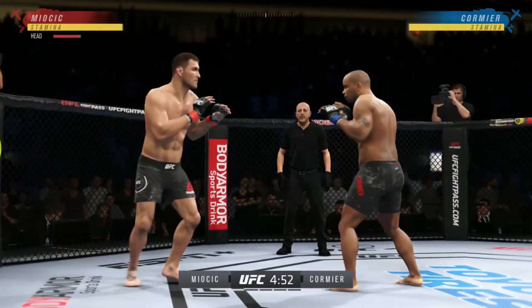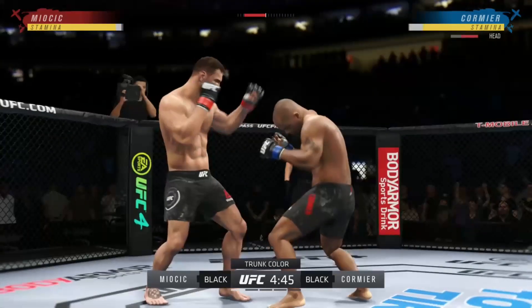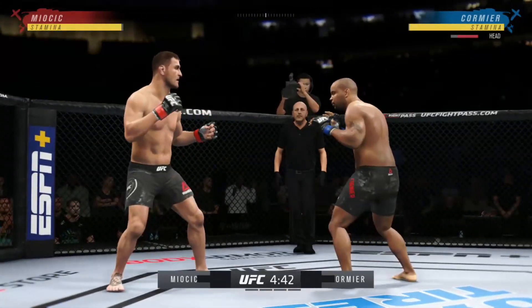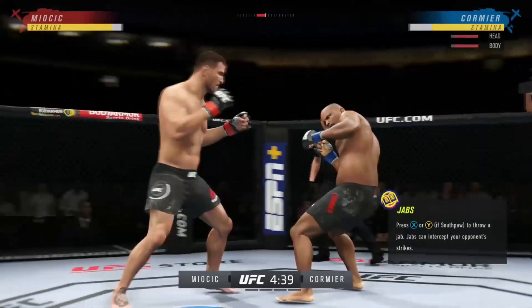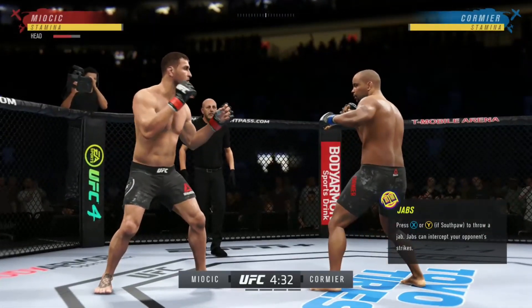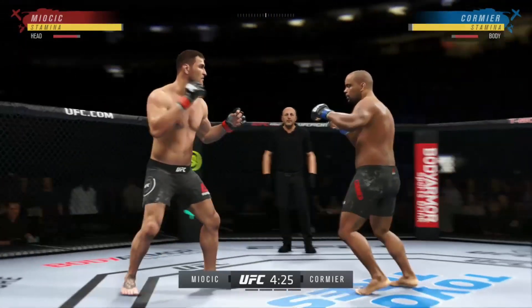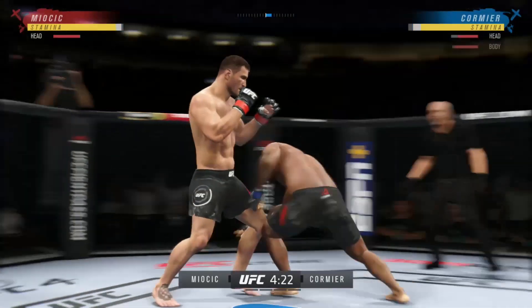Your thoughts on what Stipe might be trying to do here to even the series? Stipe needs to keep distance. He needs to make sure that he is dictating the engagements, as he did at the beginning of the first fight. He was the one that was leading the dance. He has to lead the dance tonight, not get into Daniel Cormier's most favorite positions, and that's in the clinch.